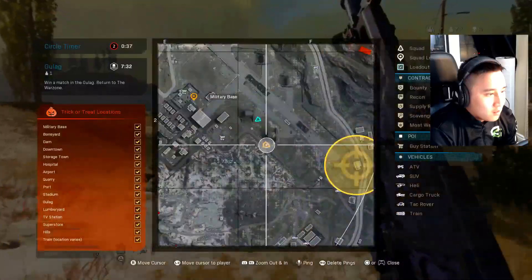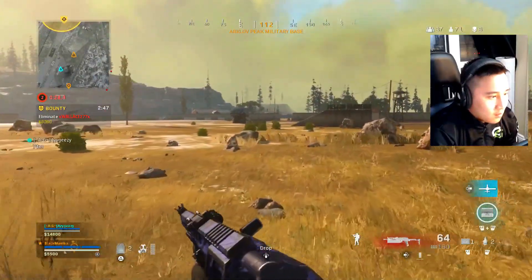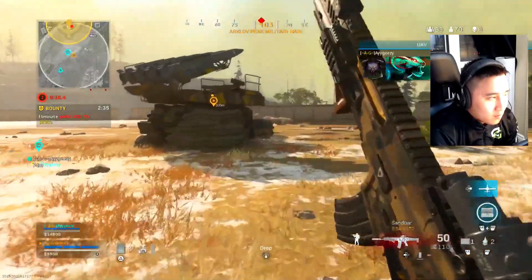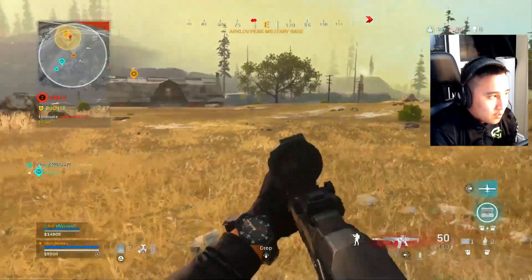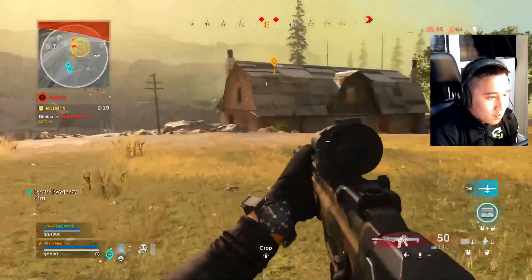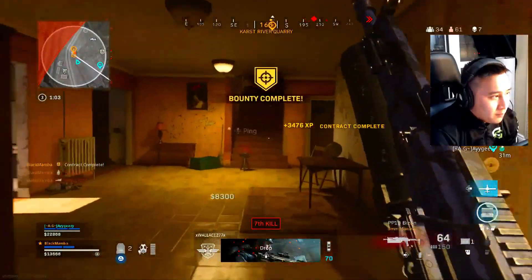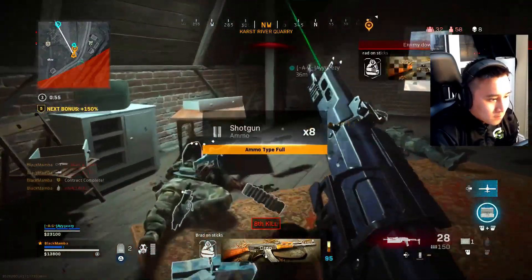Nice, I got a three-kill for that. Okay, I'm gonna go for the bounty bro. They're like on the edge of this circle too. Where are they? Are they in the house, I think? I think they're in this house. Hey, I'm moving this way — you're right. I hate people that play like that. I'll wait for you so I can play for the trade.